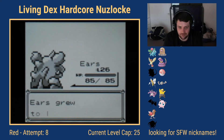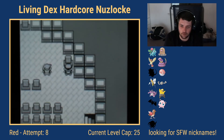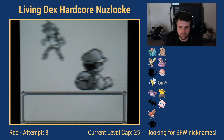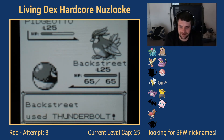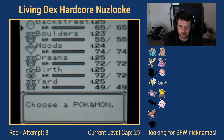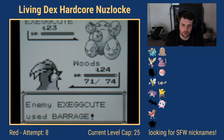We jump to the rival battle in Pokémon Tower. I leveled my Pokémon on Routes 8 and 12 to just about the cap. I lead with Backstreet the Voltorb against Blue's Pidgeotto — Thunderbolt one-shots it. Exeggutor would probably beat Voltorb since we don't have great moves against it, so I need to handle it carefully before Gyarados comes in.